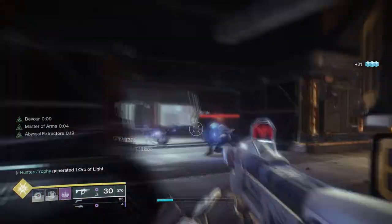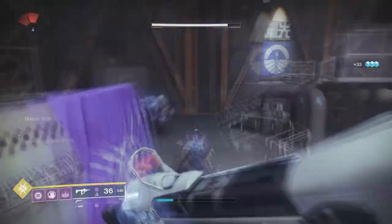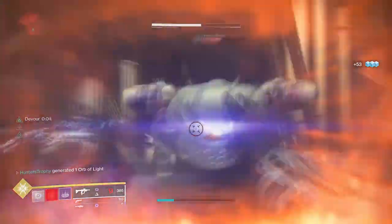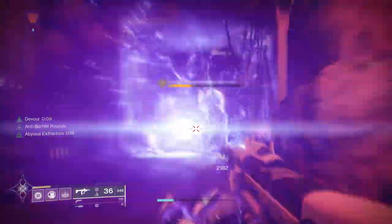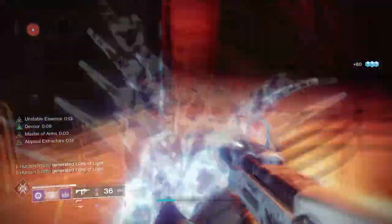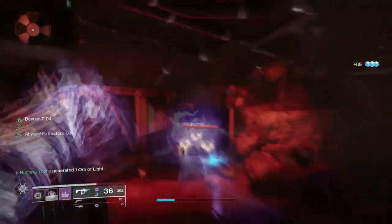As you go through the Lost Sector, you'll notice that the adds slowly start to disperse a bit. When you enter this room, they group up again, and then they kind of disperse. You can choose to reload the Lost Sector and not even bother killing the boss. But if you want super kills, I would recommend just going through with it anyways, because there are two or three large groups of ads.